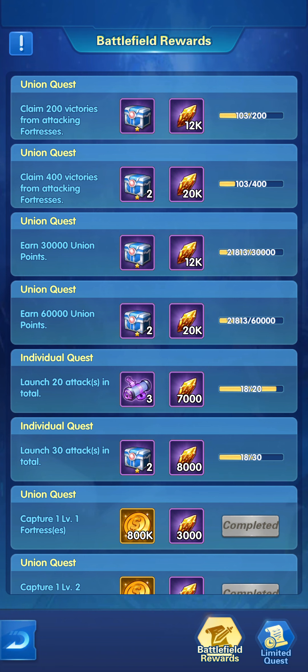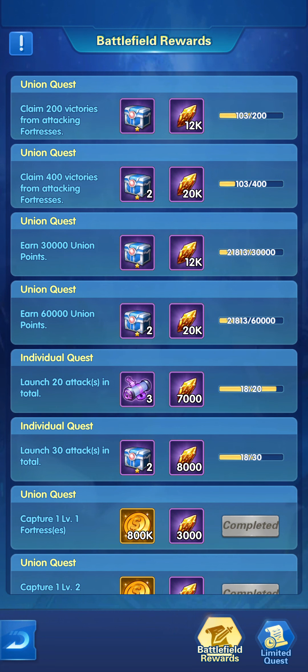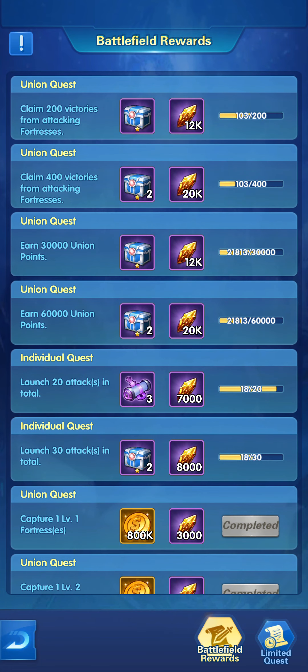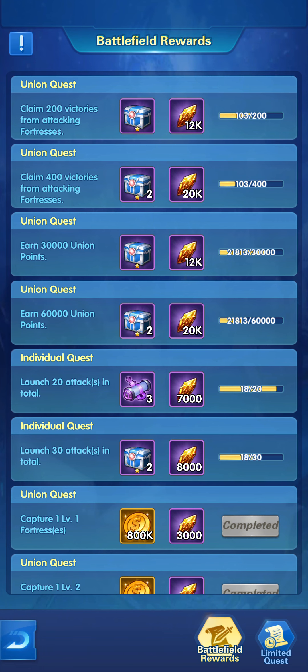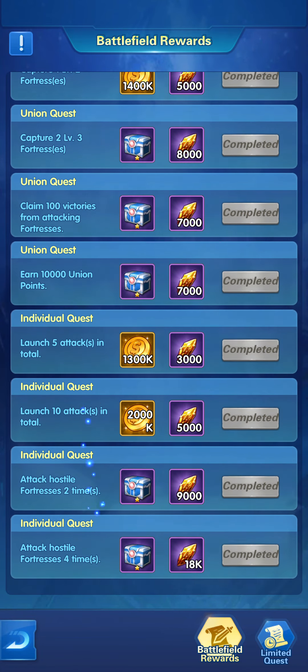Leaving the other unions to attack my teams will also give me battlefield rewards. The battlefield rewards are what you gain by battling and winning against another player — you also earn union points, which are essentially merit points. You gain them by garrisoning in a fortress, capturing it, winning battles, and attacking other players. I've already gained all these lovely rewards on day one.